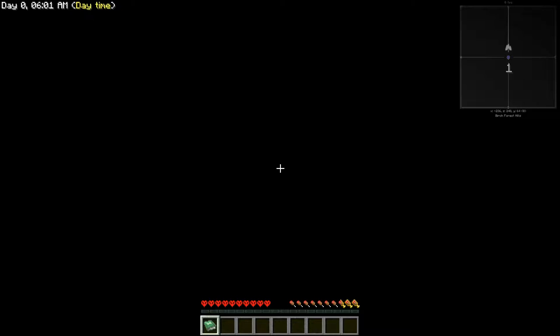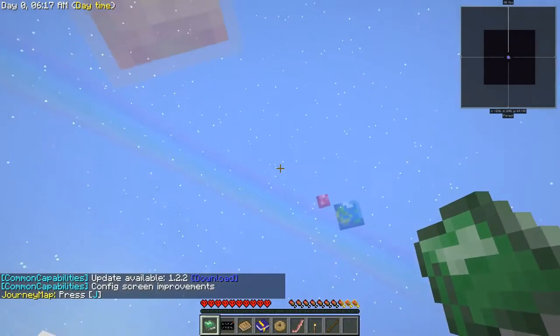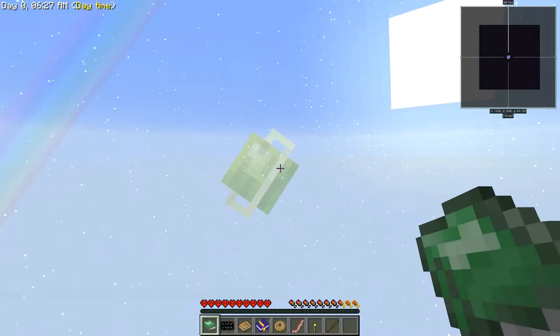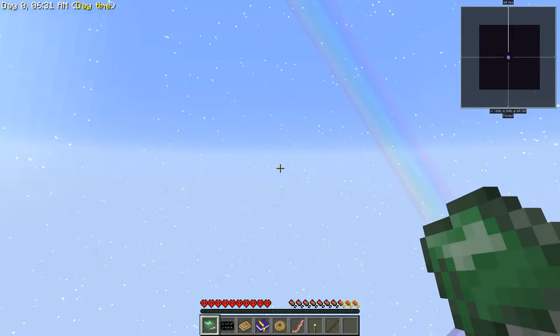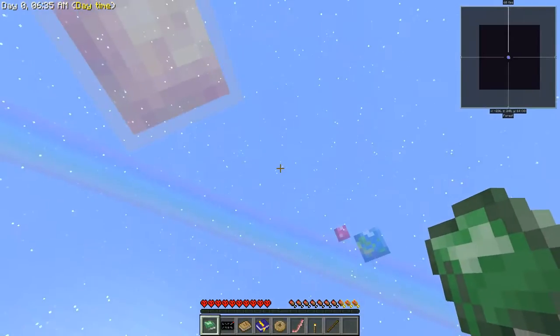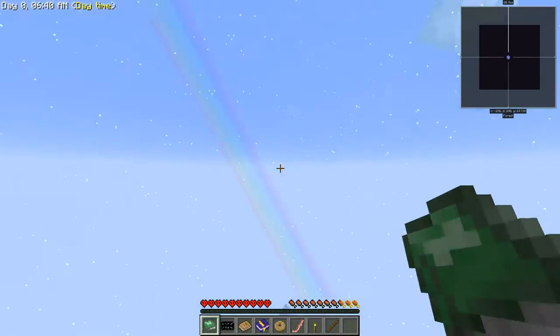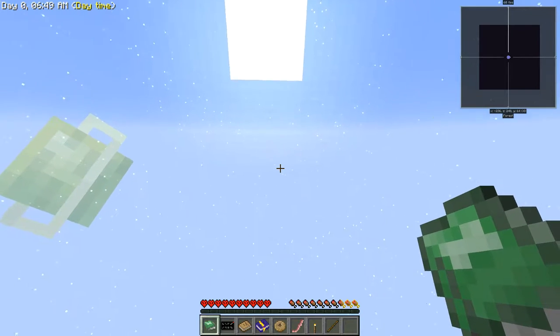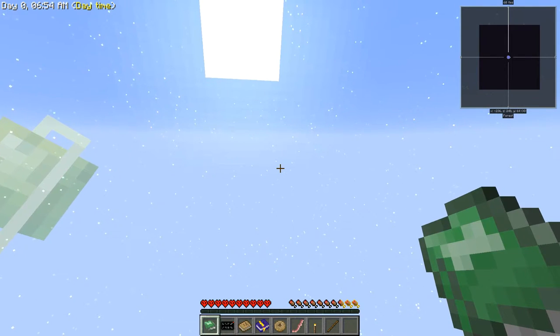Tinker's Construct is in the mod pack, but I am going to say we cannot use Tinker's Construct tools. We have to either use vanilla tools or something from another mod. Also, we've got this sky again - I didn't care for it last time and I don't care for it this time. It looks interesting but it really messes with the video quality. If you guys know what mod adds this sky, I would really like to be able to remove it from the pack.